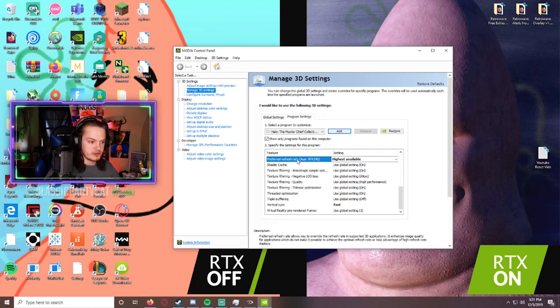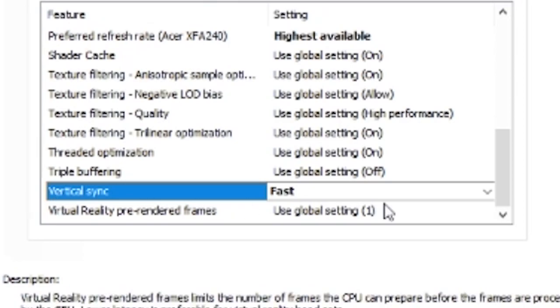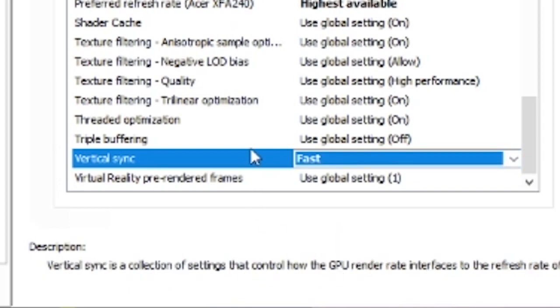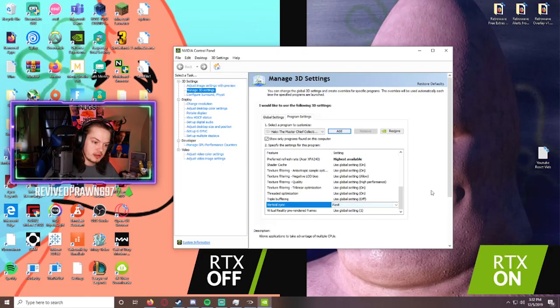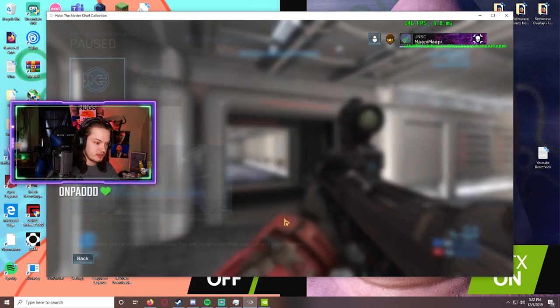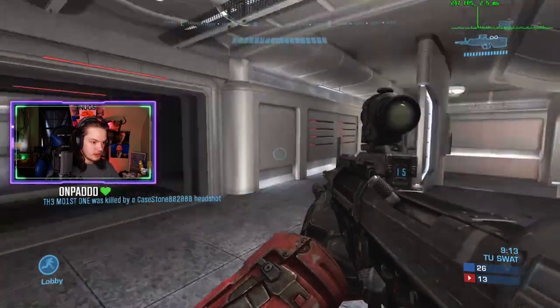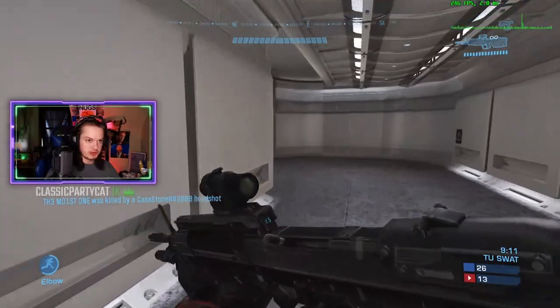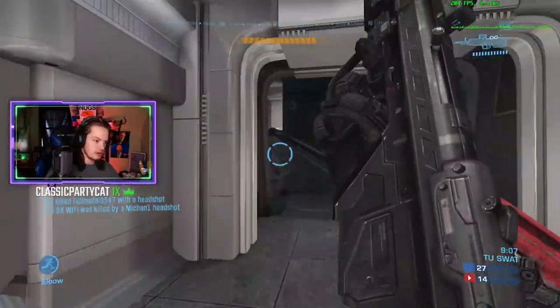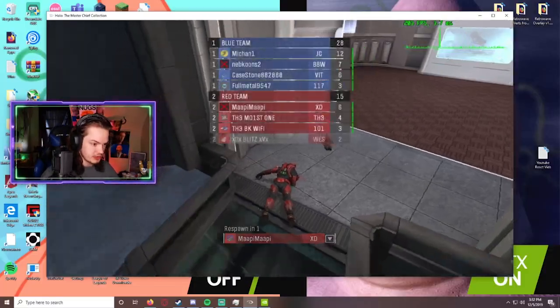Either way, you want Preferred Refresh Rate set to Highest Available. The other thing is Vertical Sync — as much as this sucks, turn it on and put it on Fast. V-sync does add a slight amount of input delay, but I think it's worth it to be able to run this game at these frame rates without stuttering. Following those settings it runs great now.